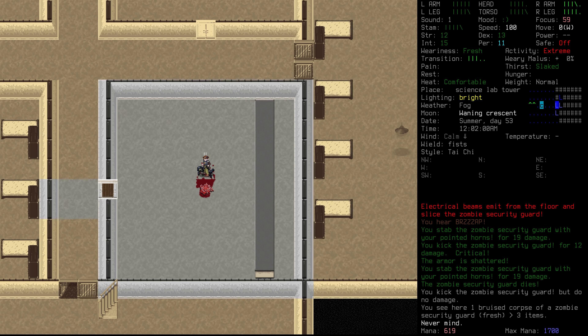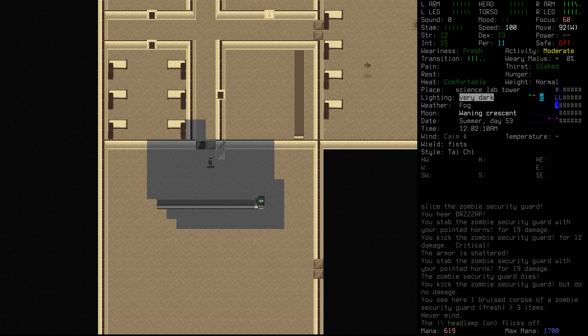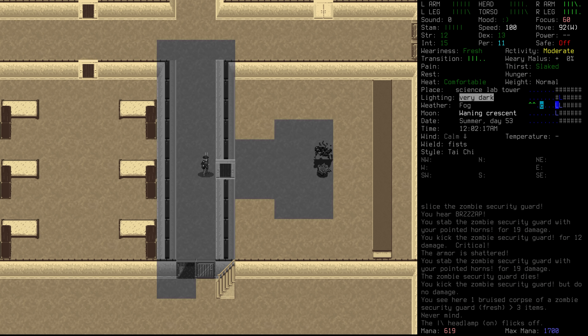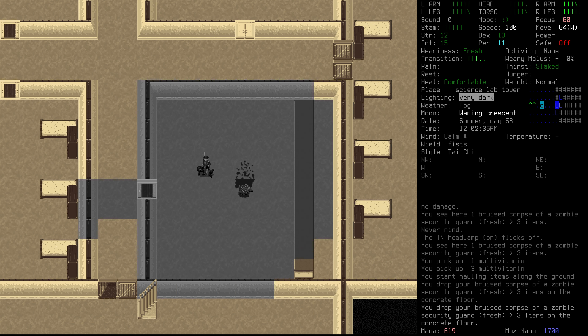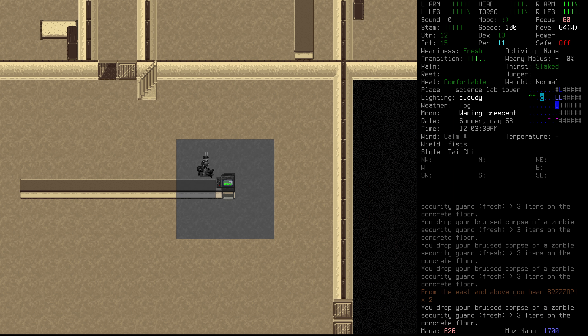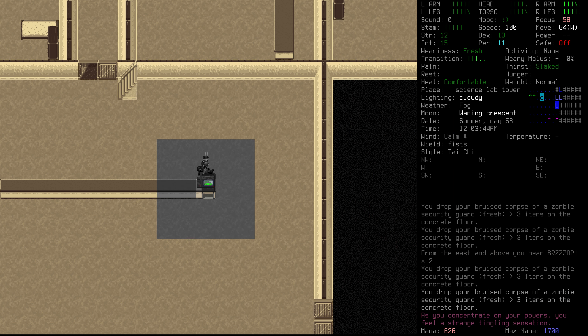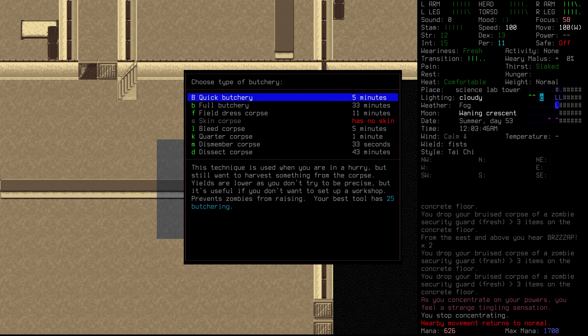Let's try and find an area that is naturally well lit, which we might have down here. We've got the terminal down here. We're going to go and drag this body over, just as soon as we take those multivitamins out of its pockets, and we are going to dissect this corpse as well. We just heard another thing going off, but that was close to us and apparently we're still concentrating. Let's stop concentrating. Seems like we had our altered momentum up still. All right, Dusk, let's get to work.